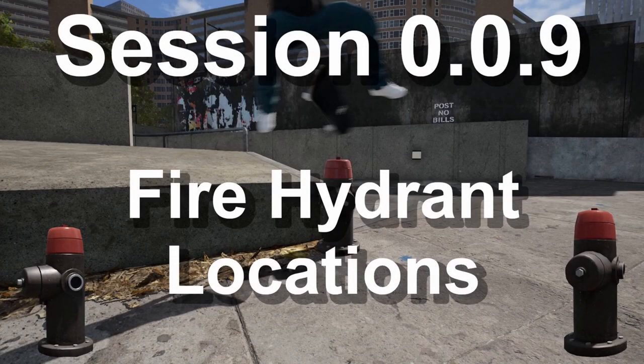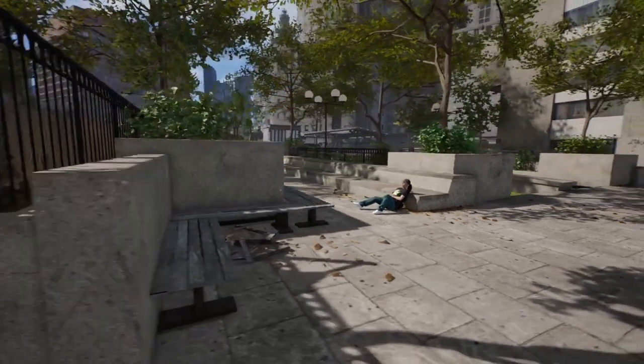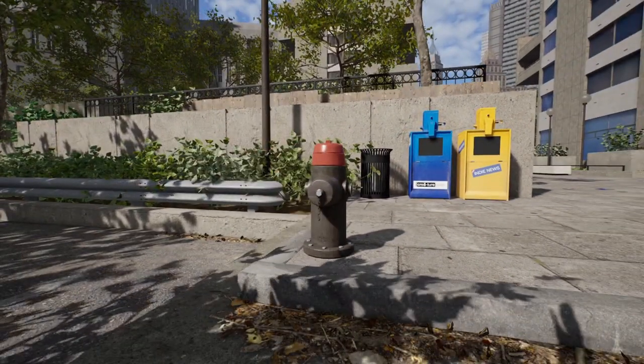In total there are 5 fire hydrants located around the Chatton Tower Plaza and James Park. The first fire hydrant is right next to where you start outside the Chatton Tower, however this one is probably the hardest out of the 5 to get over without using a ramp.